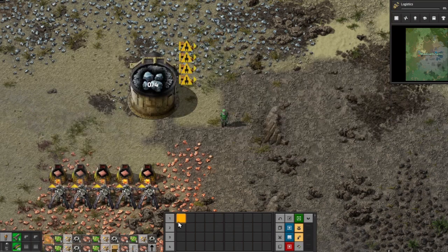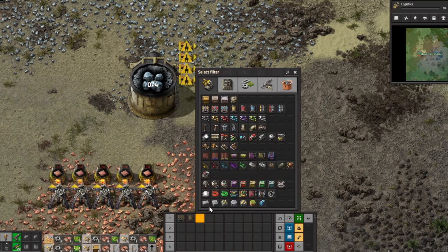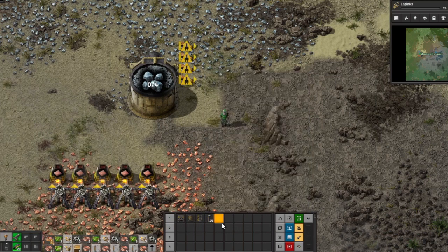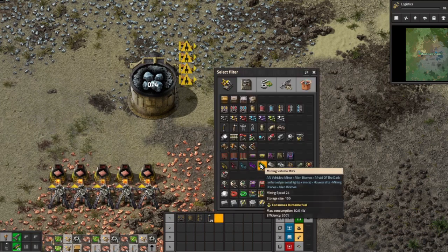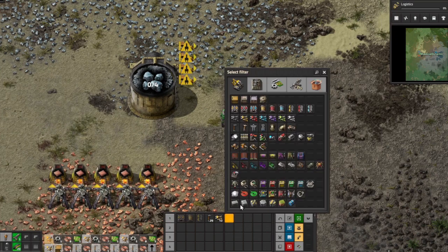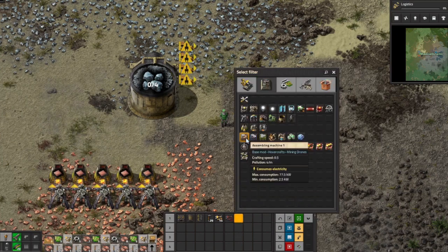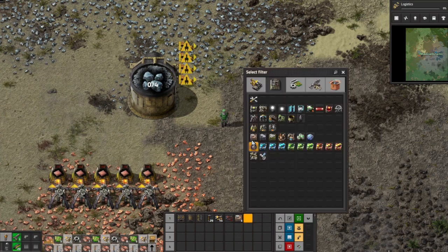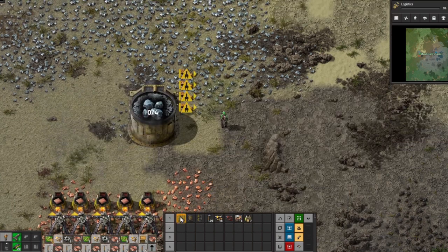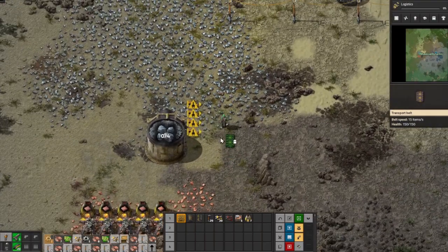Let me get some things into my hotbar so I have them available. We want power poles, assembly machines, inserters — let's get inserters and red inserters too, and assembly machines. I guess we'll get some furnaces down there also, that should pretty much do what we need. Okay so the belts go here.